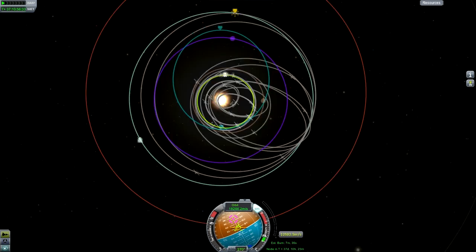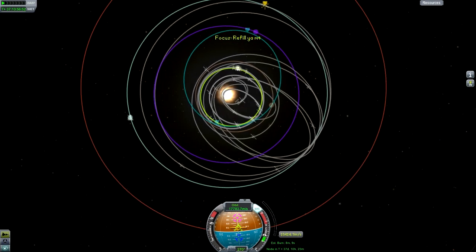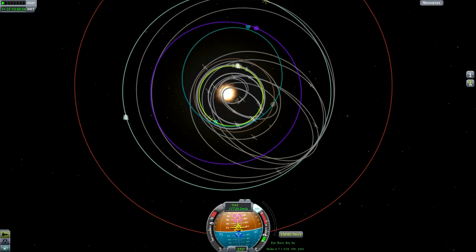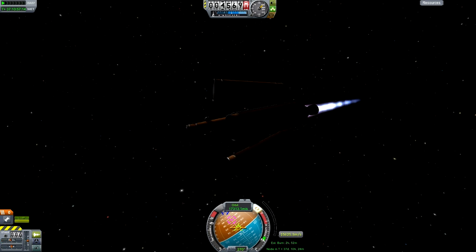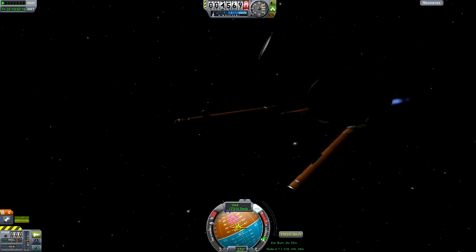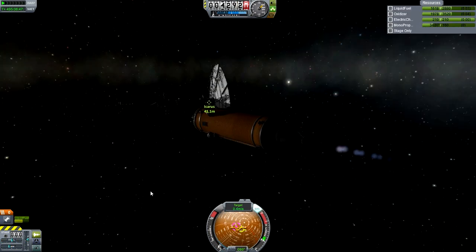As you can see, just trying to get a docking with Icarus Part 1, I believe — which is the part with the disc in the front, the big disc that Icarus has. It's the main feature really of it. Jettison those parts — they just ran out of fuel, but they helped us out quite a lot.